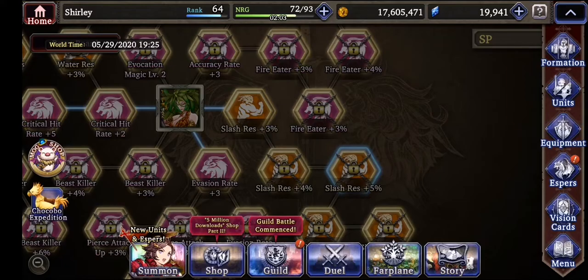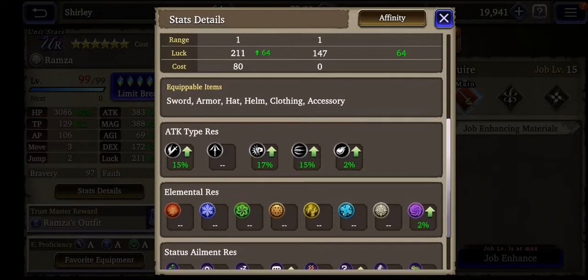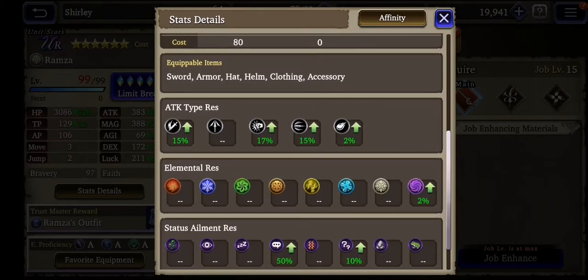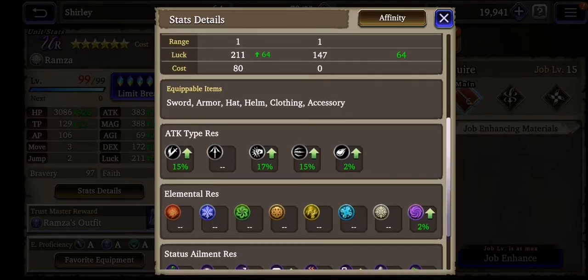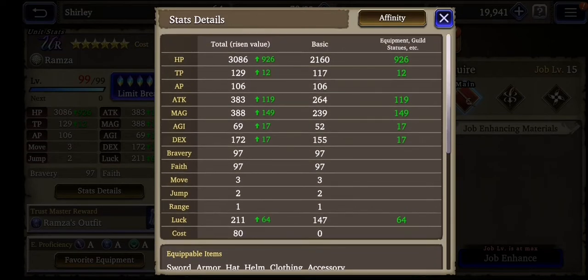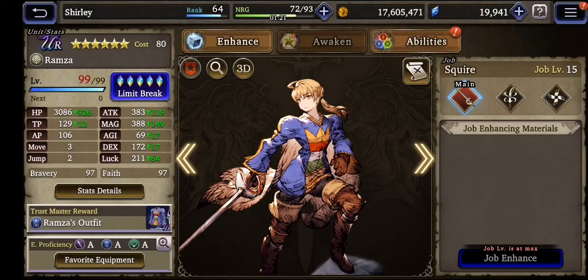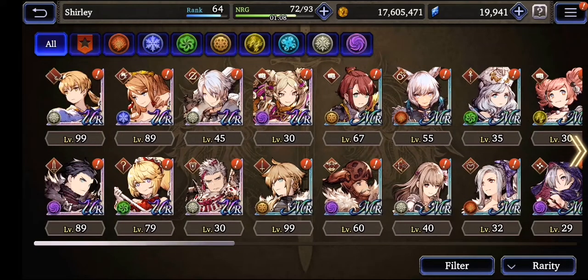Now I will show you Ramza — for example, let's check his stats. He has 15% plus this armor gives 8% and plus 25% — it's already 48% slash resistance if you use only armor and his main resistance stats. It's almost 50%. Also defense gives you additional decrease to slash attacks and to other attacks of course. Also we can try to find other items. Your trustmaster reward can also give you defense.